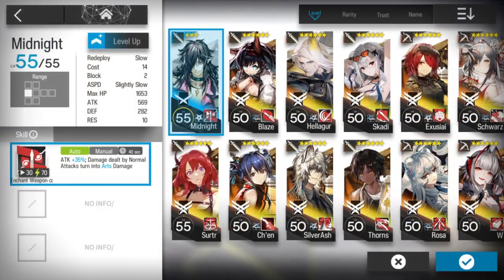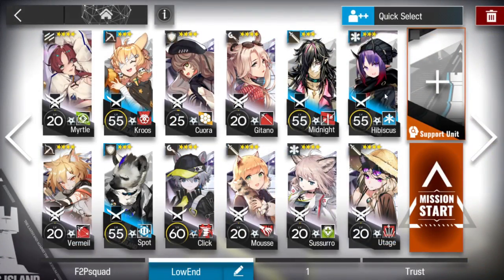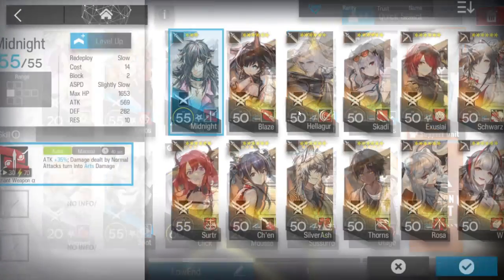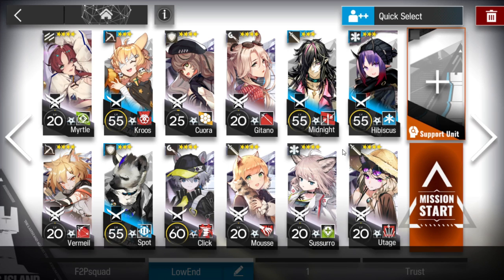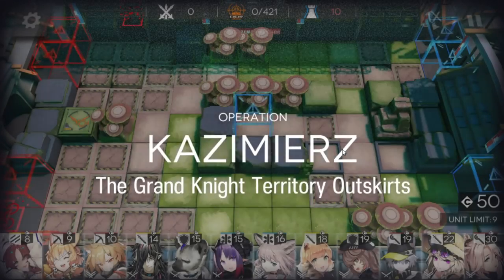You also need a ranged guard with arts damage, or a really high amount of physical damage - like Thorns. Then two of your best medics. I use Utage because I don't have enough damage from my AoE caster - I'm using Midnight and Click - so I need Utage to cover some damage. But if you have, for example, Eyjafjalla as caster or Silver Rush as guard, then you don't need Utage and can bring another operator.